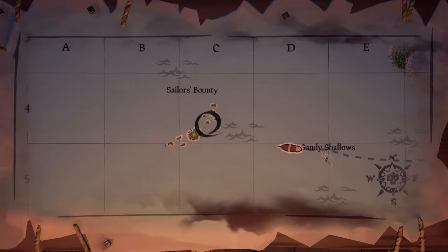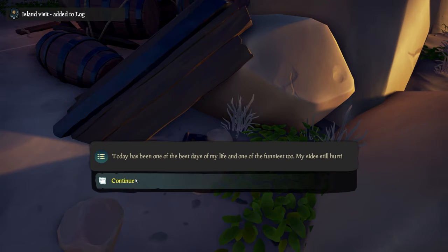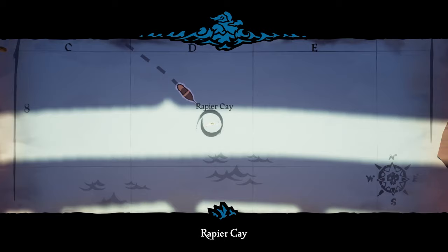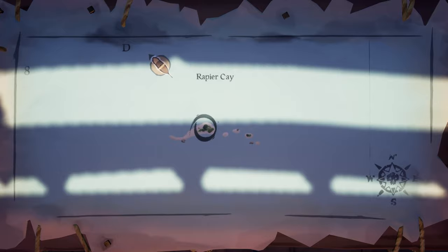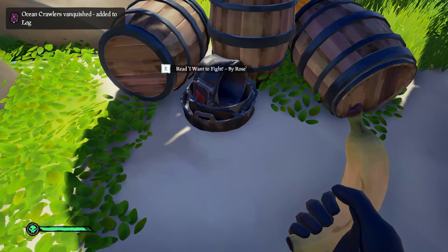The second journal is located at Sailor's Bounty on this island right over there. When you get on this small little island, you'll see here by the lantern and a bunch of barrels and wood, the book is just to the right of those. The third journal is located on the middle of Rapier Cay, right by the trees and grass area — it's literally just by these barrels over here in the front there.